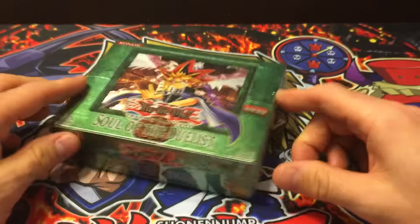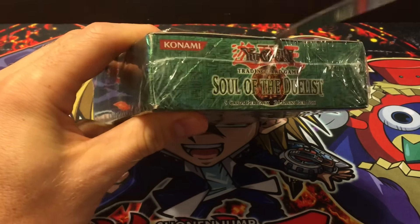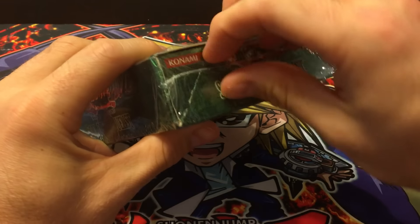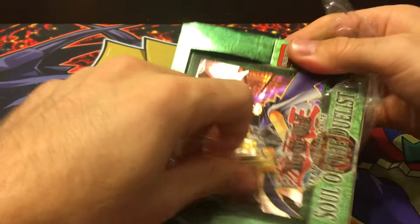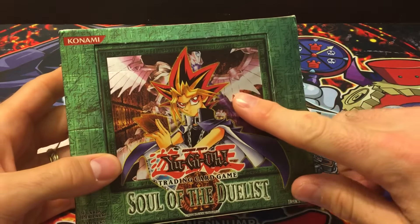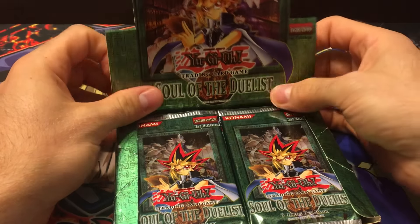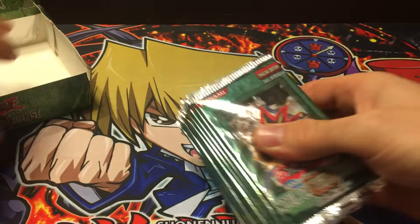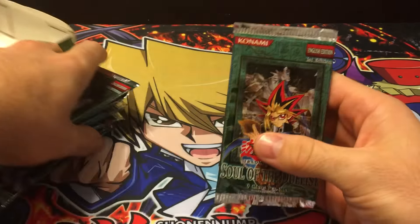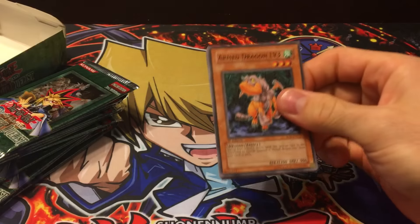They introduced ultimate rares in this set, so I'm gonna go ahead and open this up. I don't collect this era very much — I pretty much cut my collection off at Ancient Sanctuary because that's really the original old-school stuff to me. But this is still a really good set. It introduced some really nice cards like the Level cards, and of course you got Horus Black Flame Dragon Level 8 as the cover card. I believe back then they had two ultimates per box on average, so hopefully we get a couple. It's 24 packs — let's get it going.